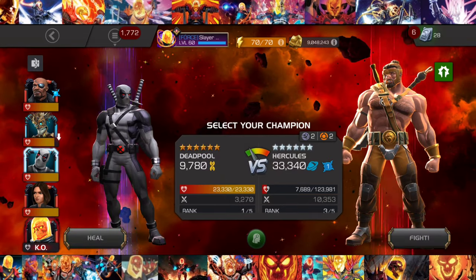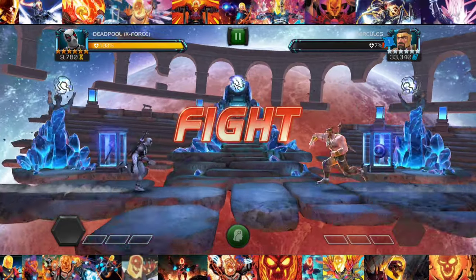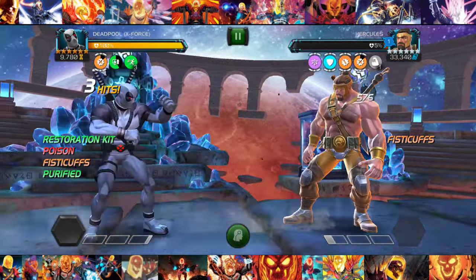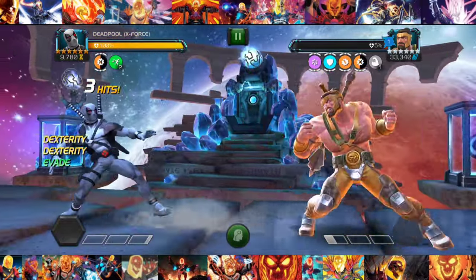The trickiest part is to definitely not kill the boss on accident, so make sure you don't do that. Get him as low as possible and then just let your Deadpool related character get the kill, and then boom, you have the objective.